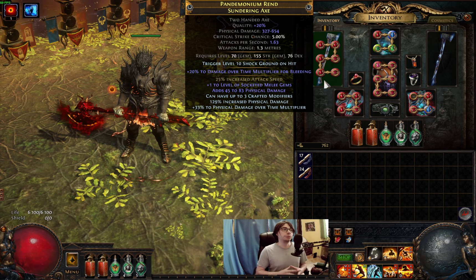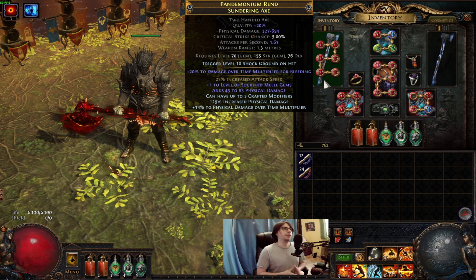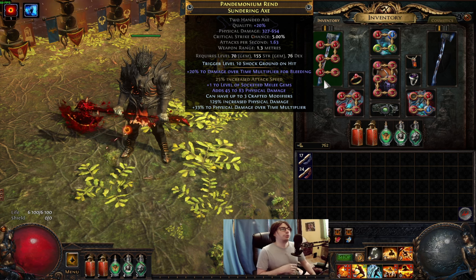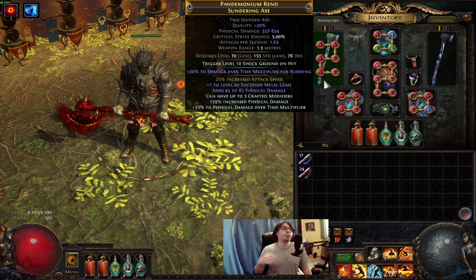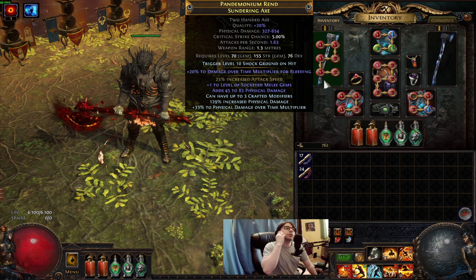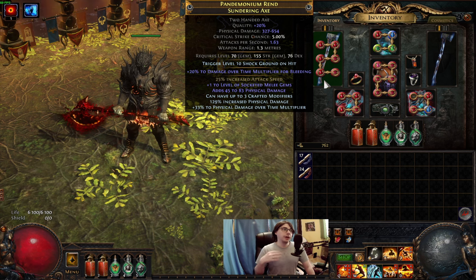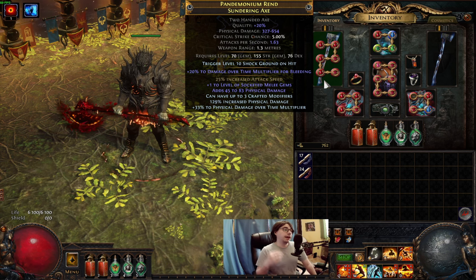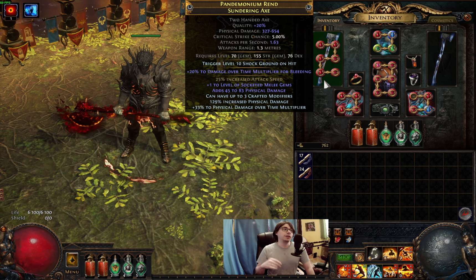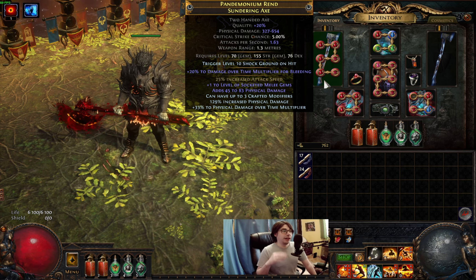There's a physical damage increase modifier as well — why am I not using that? The reason is even the top rolled one will not beat Shock Ground on Hit. This will help you inflict pretty big shocks on the target pretty often. This is how I made it. When I make the full guide for this build, I'll include in the POB notes section exactly how you can craft this axe.